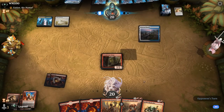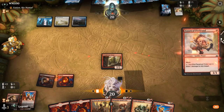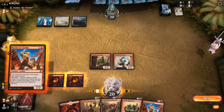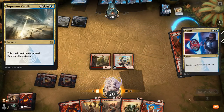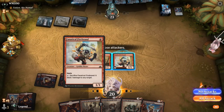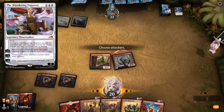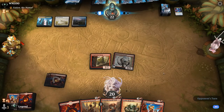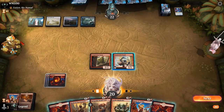We'll get our free value while we can and prepare for a potential Supreme Verdict next turn. Absorb means probably no Verdict incoming. I don't think I attack with Snoop in case of Wandering Emperor, since I don't want to get it exiled. Opponent doesn't have Supreme Verdict — Wandering Emperor is one of the few other removal spells they might have.